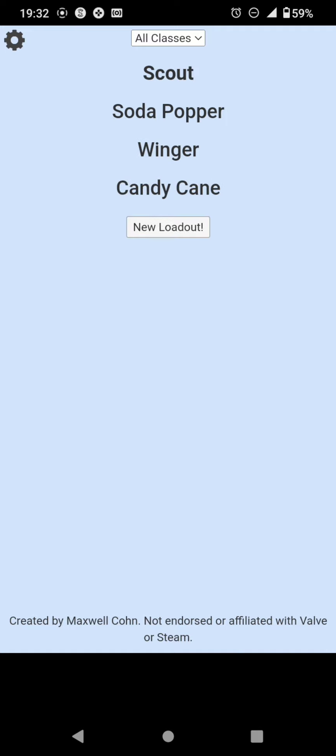Fair — take four. Soda popper, winger, candy cane. You know the soda popper and winger combo is really good, then you've got the candy cane. Yeah, it's good but it's still the candy cane. If you want to learn more about it, check out Breakfast with Scrim Jim — it's the Bad Weapon Academy episode on the candy cane. That should tell you how to use it properly — and when not to use it.